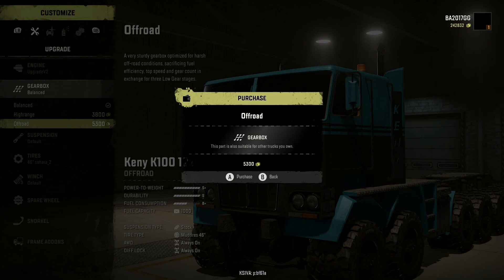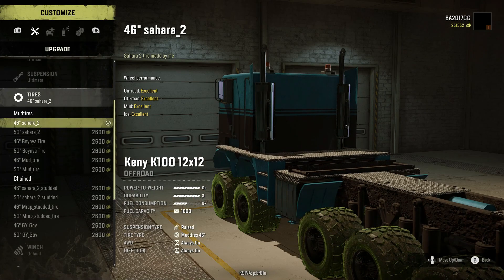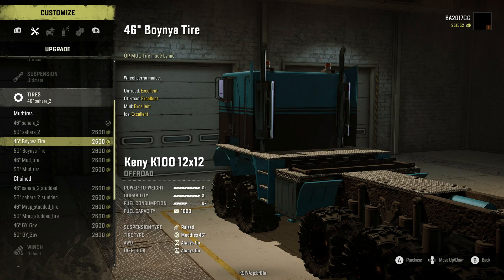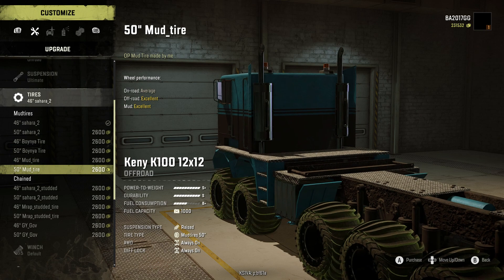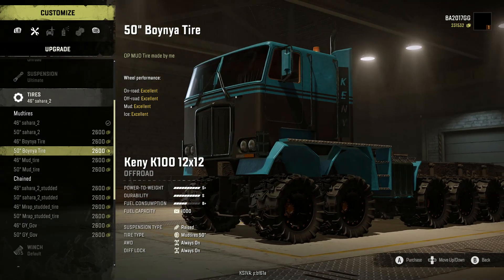Balanced, high range, or off-road for transmissions — of course we're gonna go with the off-road. Suspension: we got default, high, and ultimate — we're gonna go with the ultimate tires. We got mud tires and chained, 46 Sahara, 50 Sahara, 46 Boinaya tire, 50 Boinaya tire, 46 mud tire, and 50 mud tire. We're gonna go with the Boinaya tire.